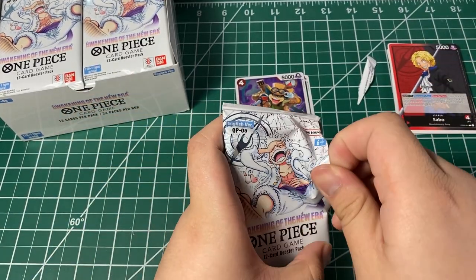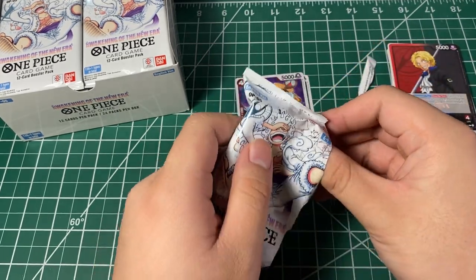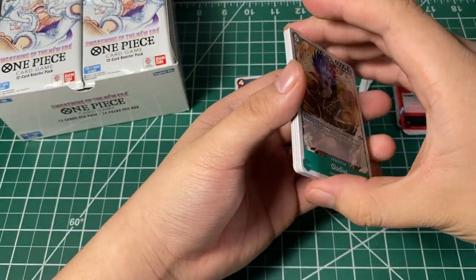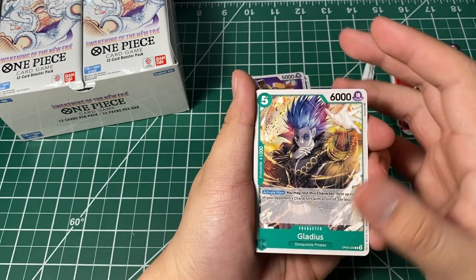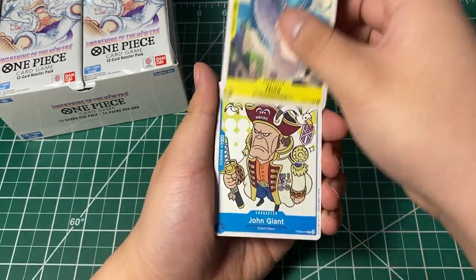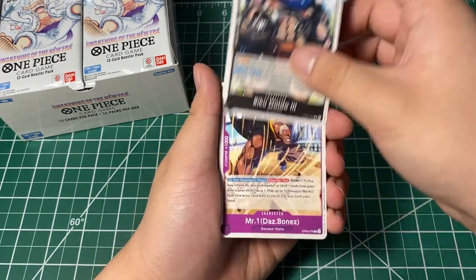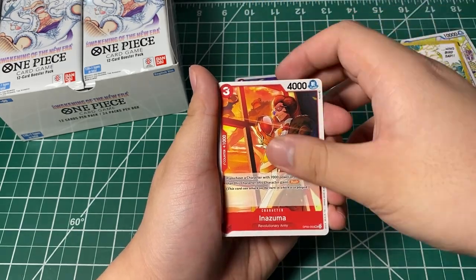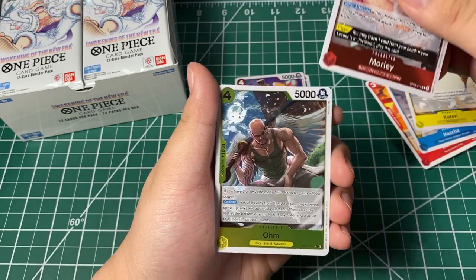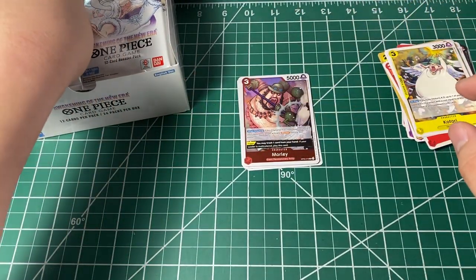These are really hard to open — English cards are so much harder to open compared to the Japanese ones. Alright, we got Gladius, Nola, John Giant, Honekichi, Riku Doldo, Mr. One, Hinobird, Zap, Inazuma, Hacha, Kotori, Morley, and Ohm. We got two Revolutionary Army cards so far.